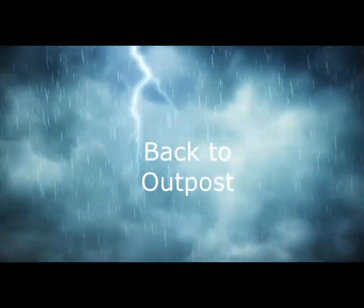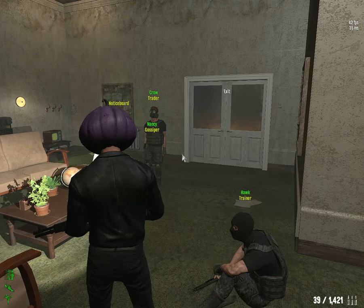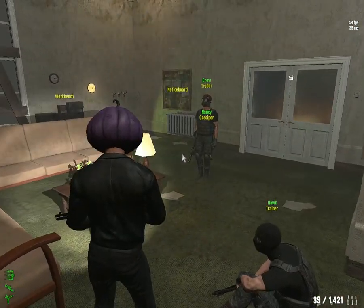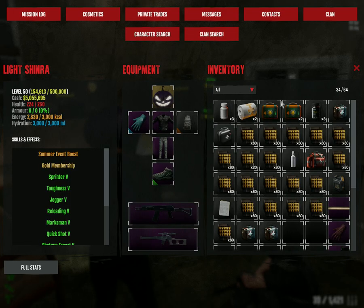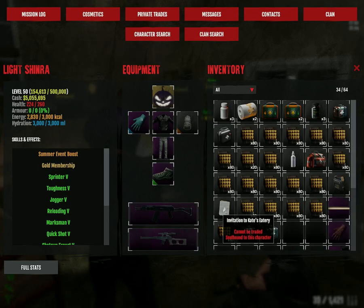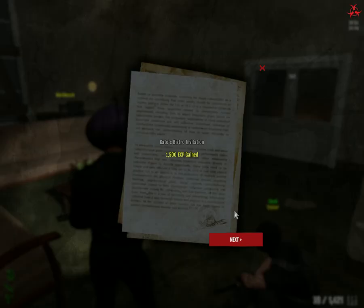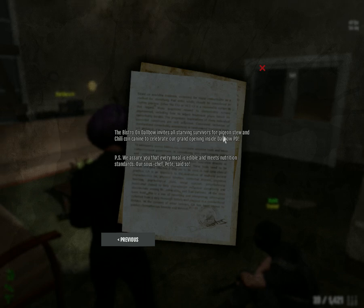Next, we have to go back to the outposts and read the invitation. At the outposts now, open inventory and read the note. The note mentions there is some event — it referenced Double PD — so we focus on Double PD. Basically we need to go there and find an NPC.